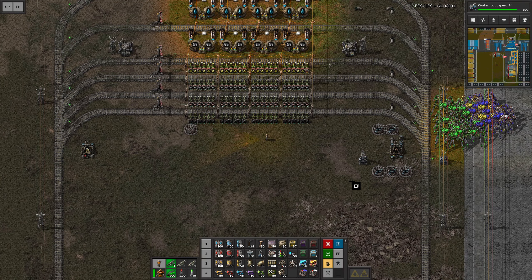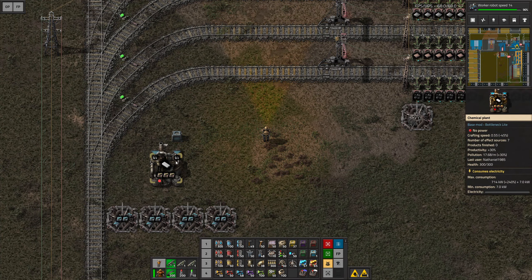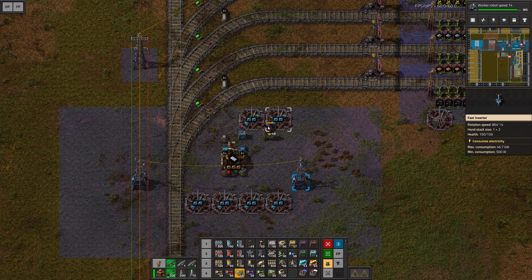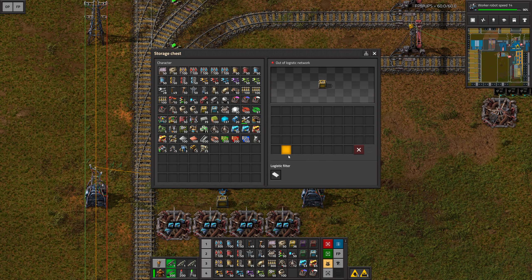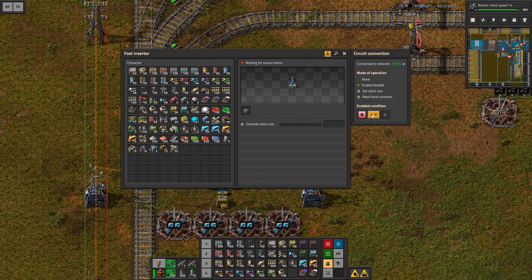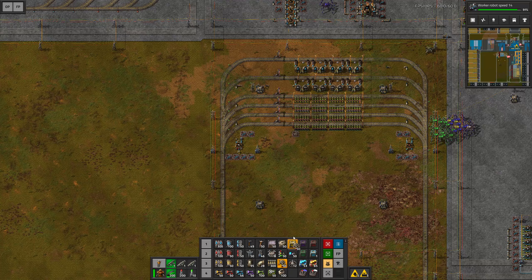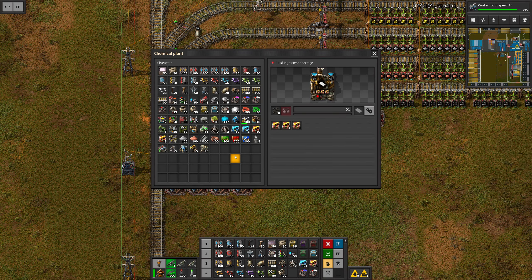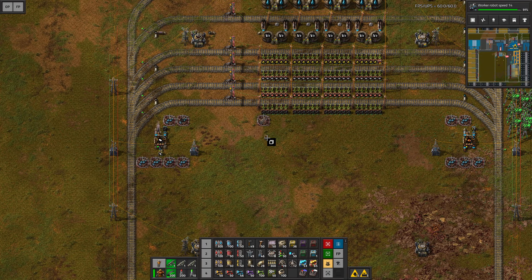We just need to get the sulfuric acid out of there and then we could copy this over, but let's now do the other side. Let me just get some beacons here as well and check how the layout is going to be. Also get a requester chest for this one — petroleum needs to come out this way and end up somewhere here. I got all the beacons in place, just need an inserter in and out. Inside the storage bin I only want plastic bars, and I'm going to hook this up to a wire so it doesn't overdo it — anything below 2000, then I want to enable the inserter.